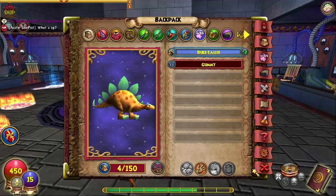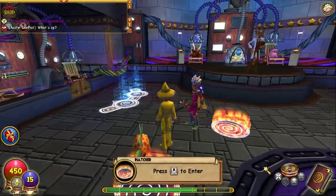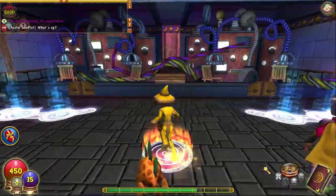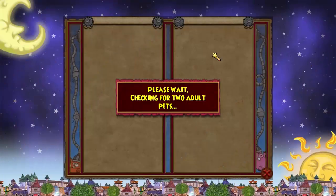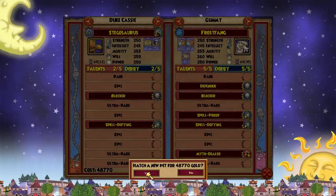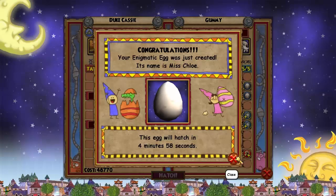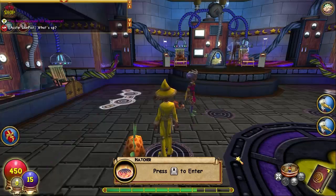Okay, let's equip Duke Cassie. Let's hope we get the same pet back because if I don't get the same pet back then I have to go through this process all over again — which has been my struggle. Getting this number to go up by one has been about 15 hatches so far. Okay, I got the pet back.